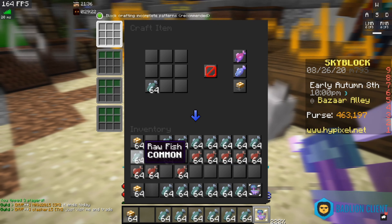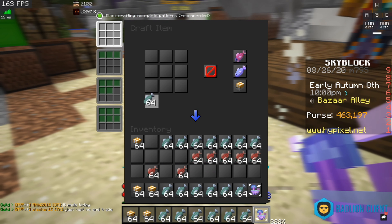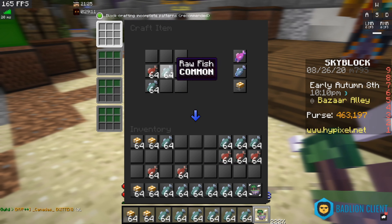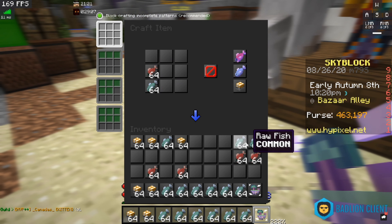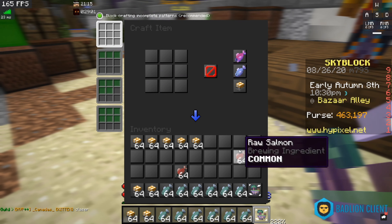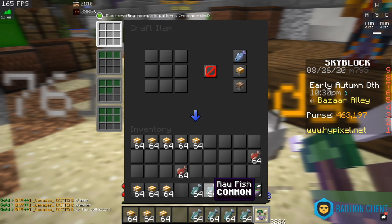So I got the raw fish and I got the salmon. Let's start doing it. This is all the raw fish, and then once the salmon fills up — there we go, that's all the salmon. Basically, every single time I'm crafting one of these, it's legitimately 1k coins. So it's pretty OP how much cash you can make.